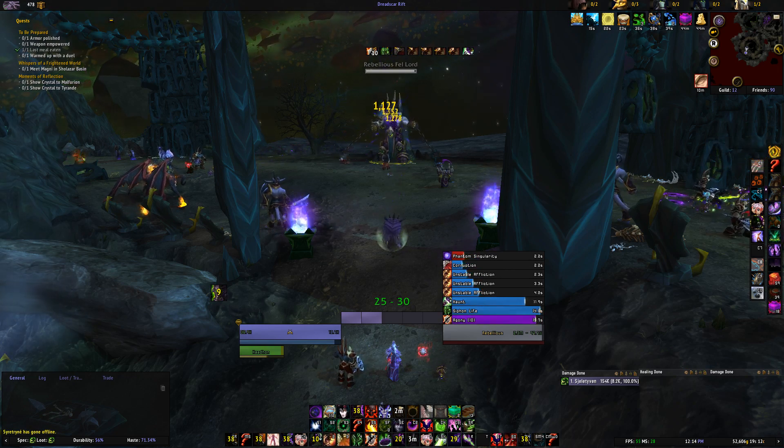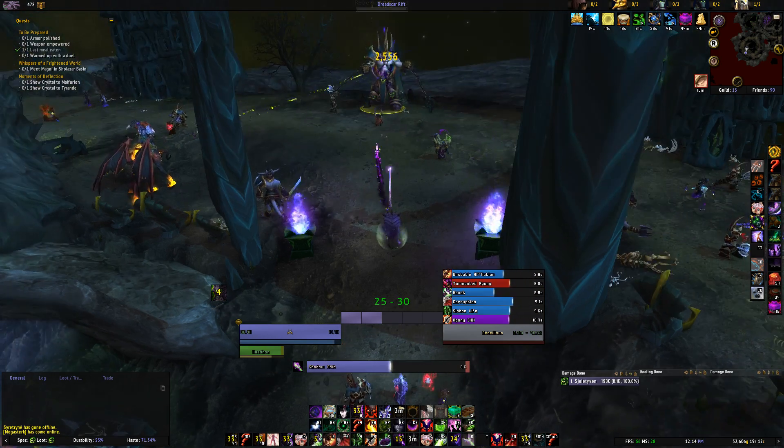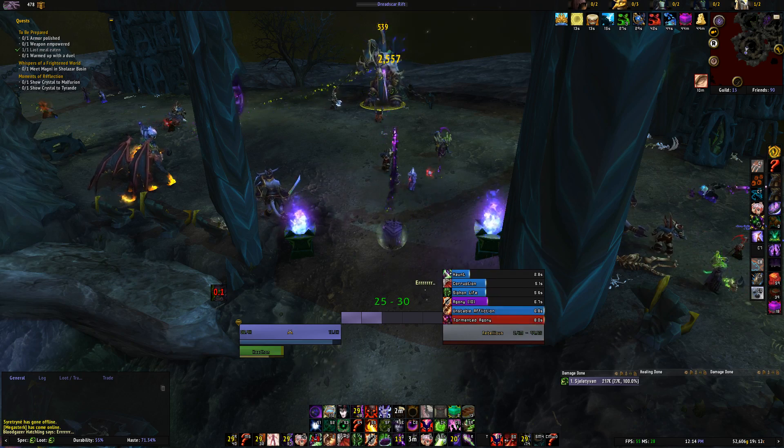That second haunt is very important. From now on you just keep unstable affliction up, keep haunt on cooldown, and keep death bolt on cooldown as well.